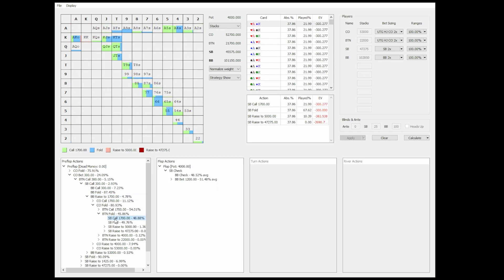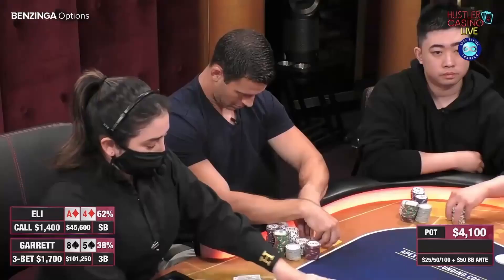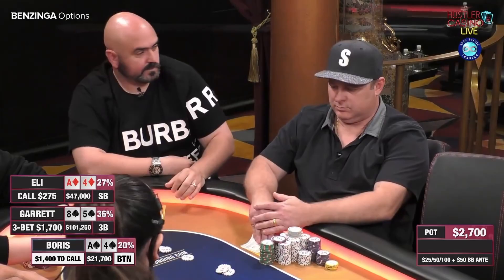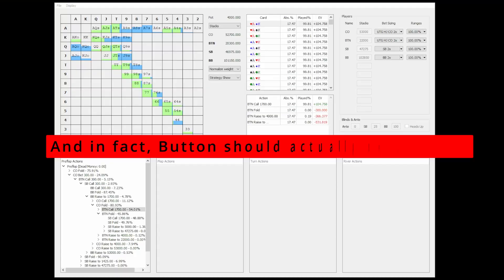Even though I won't recommend doing this, we can assume that Garrett has some reason for his play. Most likely he thinks his opponents might be over-folding against this raise, or he simply gives himself that much of a post-flop edge that he considers the play profitable.